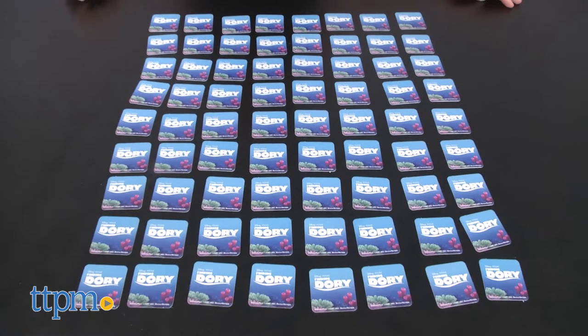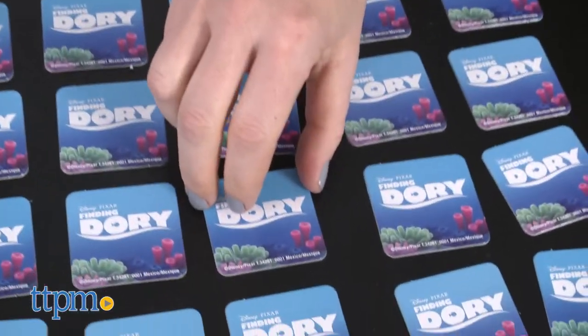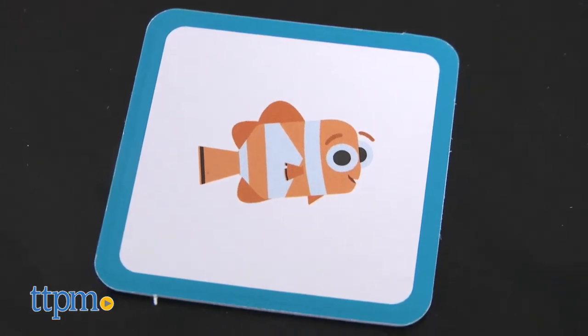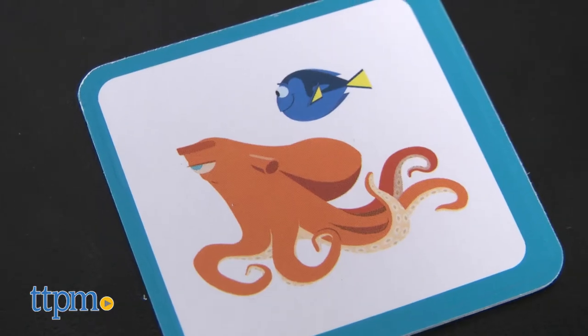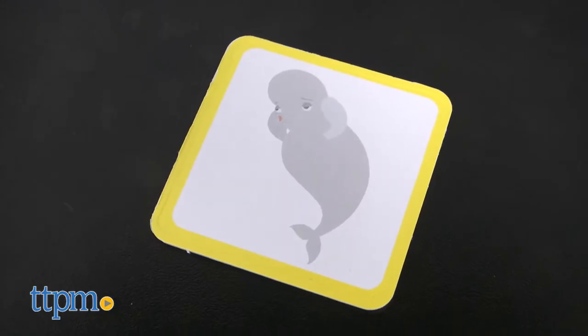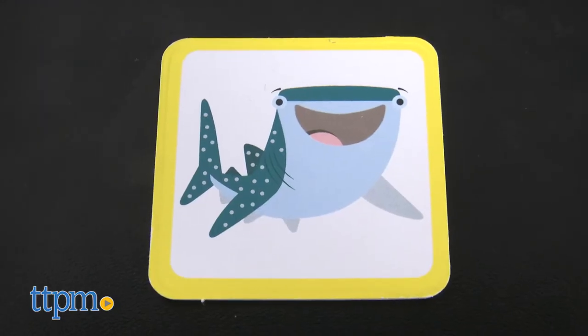It includes 72 tiles with colorful, cartoon-like pictures of key characters from the movie. There's Nemo, Marlin, Hank, Mr. Ray, Bailey, Destiny, and more.